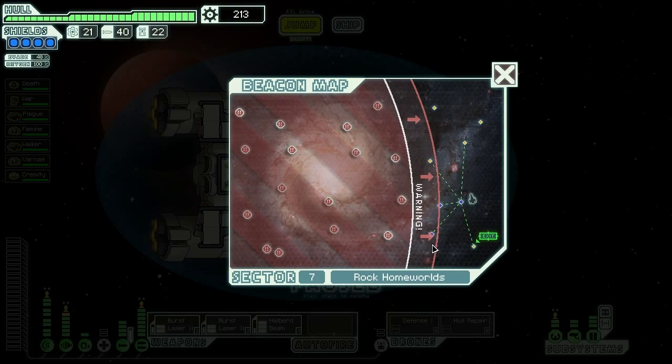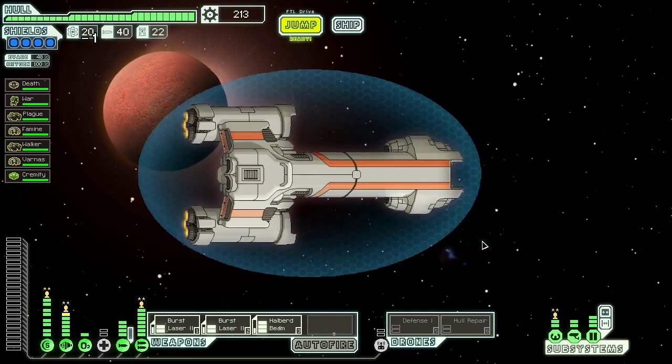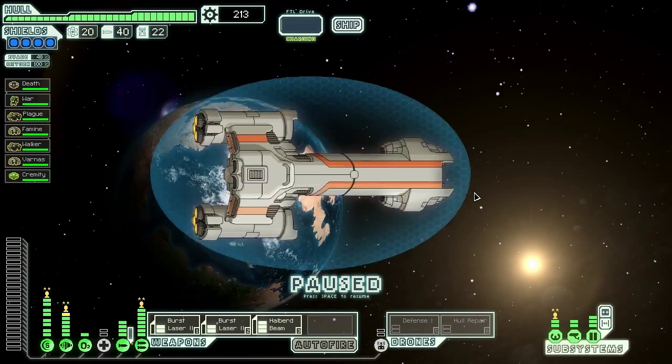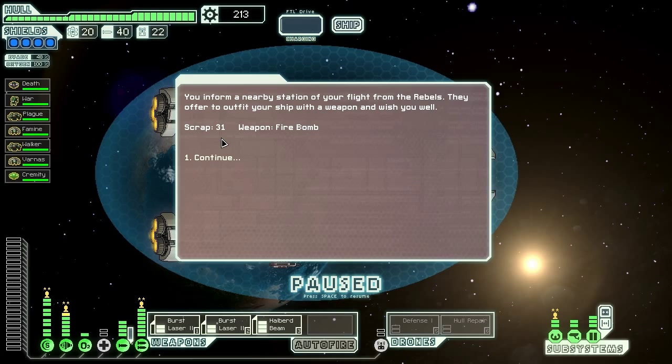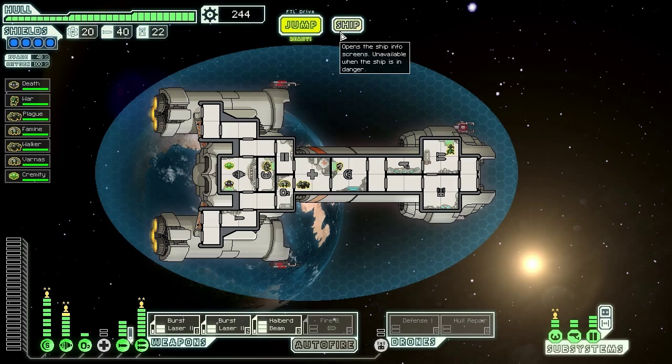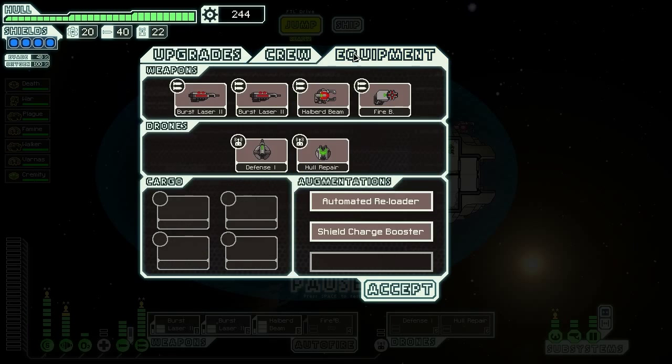We did miss one area — that's unfortunate; I probably could have done an extra jump in there. We jump to the exit and decide to let bygones be bygones. At the long-range beacon, we inform a nearby station of our flight from the rebels, and they give us 31 scrap and a firebomb. Probably not something we're going to use, but we'll take it — a firebomb's a firebomb.